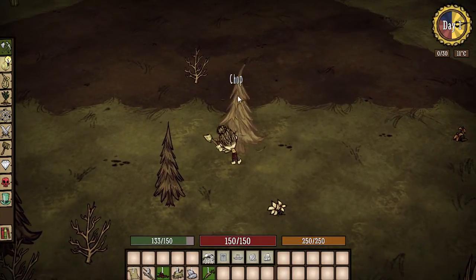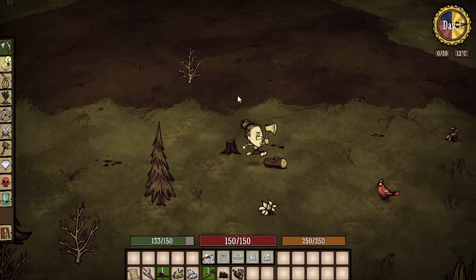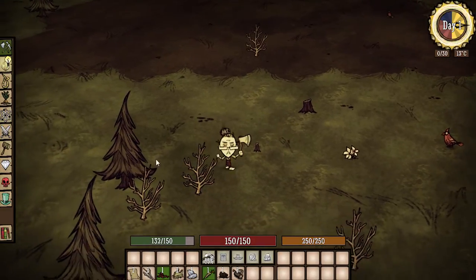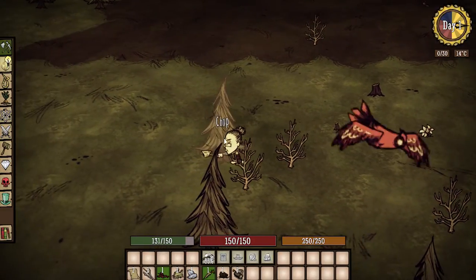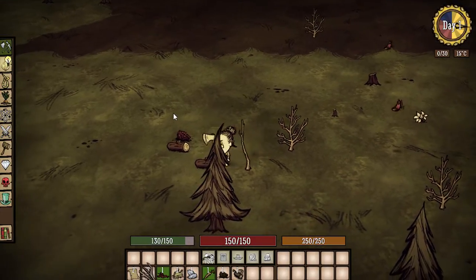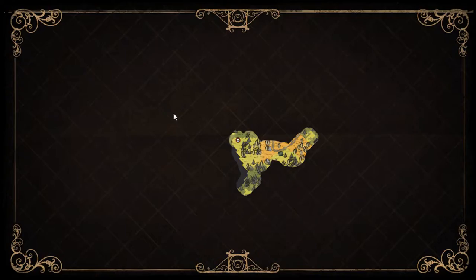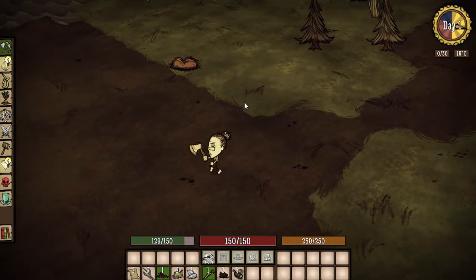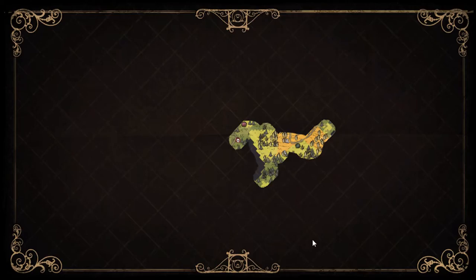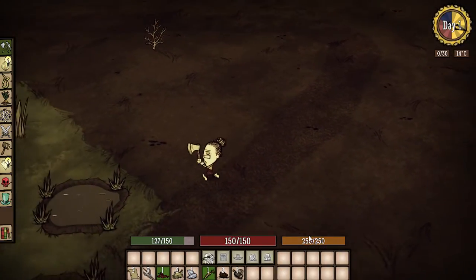We have an axe, let's cut down some trees. I forgot how slow all the other characters chop trees down — I'm used to Woody just buzzing through it. We have enough wood to make a campfire. Come on, pick up the pace Wickerbottom. Let's head back this way. Oh, a wormhole already! She's got a pretty decent sanity meter, which is awesome. I kind of want to take it but I don't want to just yet.